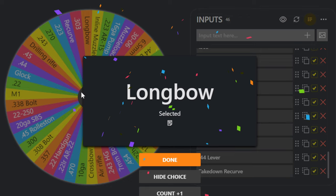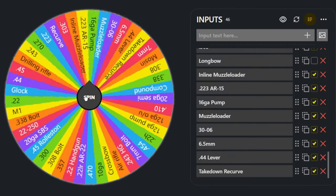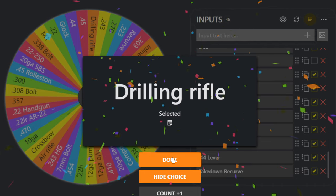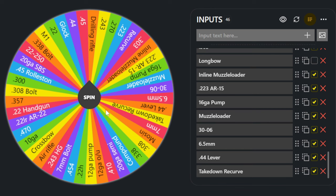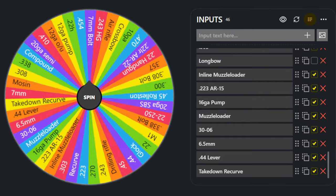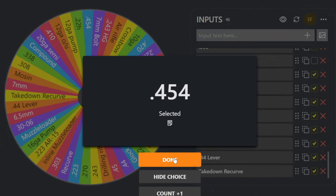We've got two more chances. I should probably hide a choice since we already selected the longbow. What are we going to get as our third one? That's not bad, but it's not something I can really use on warthogs — I don't believe that's going to be ethical for them.